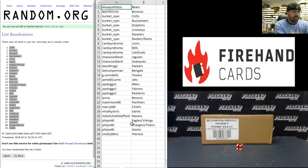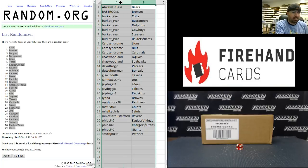Here are your teams — best of luck to all. Always Hit List: Bears, Bastrocks: Broncos. Ryan Burkett: Colts, Buccaneers, Dolphins, Cowboys, Steelers, Raiders and Rams. Card Syndrome: Lions, Bills and Cardinals. Chaz Woodland: Jaguars and Seahawks. David Trogg Jr.: Packers. Detroit Superman: Bengals. Gord Swindells: Texans. Jamie: Jets. J-Dog: 49ers, Falcons, Redskins. Lynn A: Browns. Mashmore: Panthers. Matt Light 60: Chiefs. M Hulky Chris: Saints. Mike Futrell Stafford: Ravens. Fisi 40: Eagles, Vikings, Chargers, Titans and Giants. Smith JL0411: Patriots. Those are your teams, guys — best of luck to all of you.